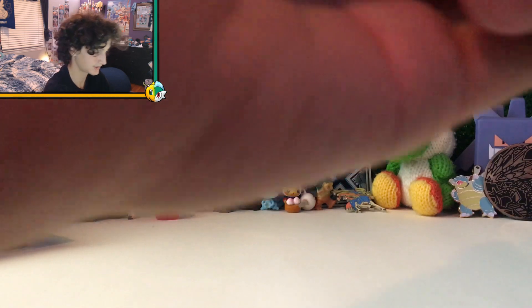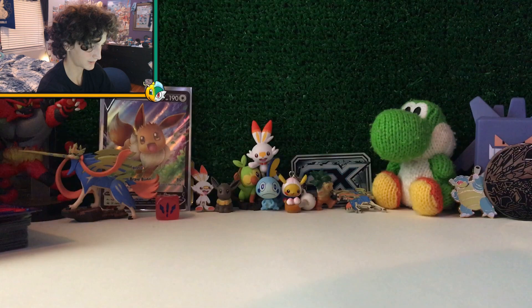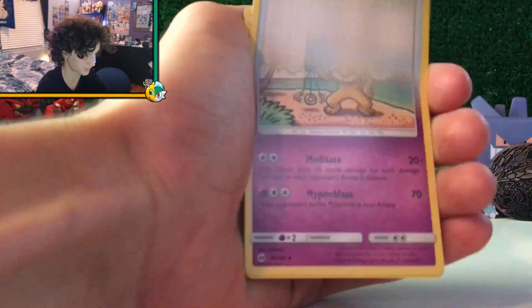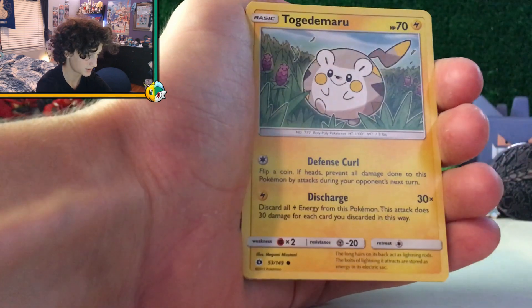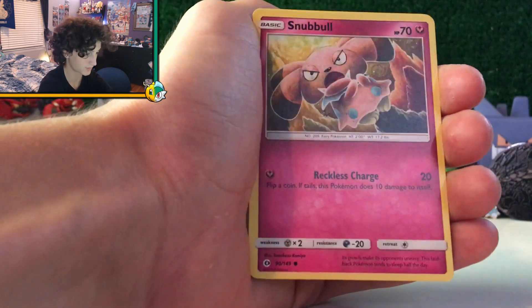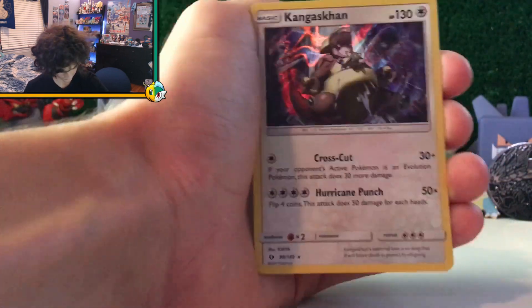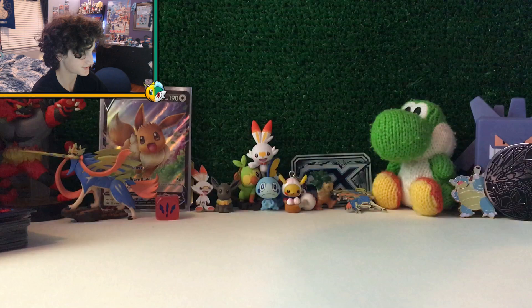Code card — throw that to the side. From Sun and Moon: Hypno, Switch, Togedemaru, Popplio, Zubat, Carvanha, Snubbull, Rotom, and Kangaskhan Holo! Nice — we got a Holo already on the second pack.